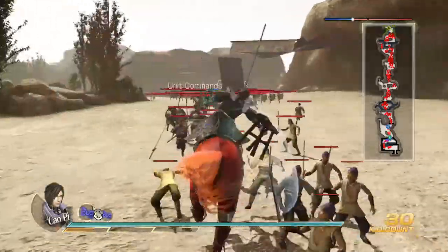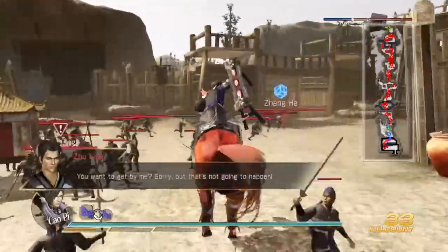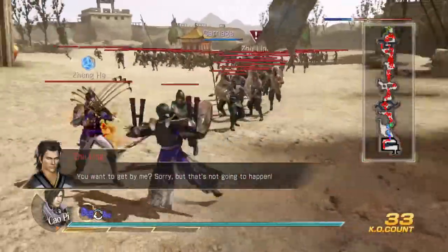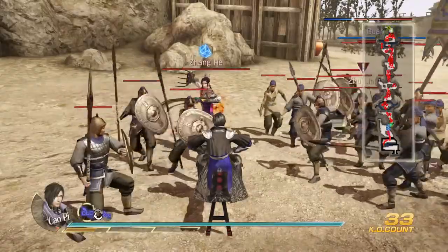So it's almost like another triangle moveset. Instead of hitting triangle — like square square triangle, or square square square triangle — if you hit guard, you go into a counter pose like that. I'm just sitting here waiting for someone to attack me, and then when someone does attack me, I will counter attack them.